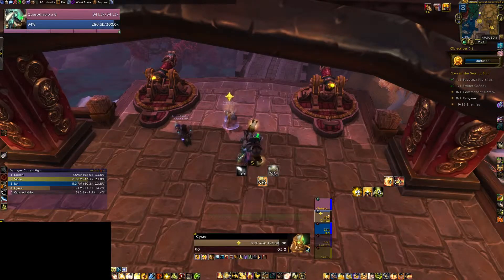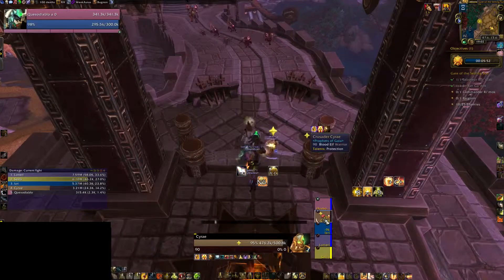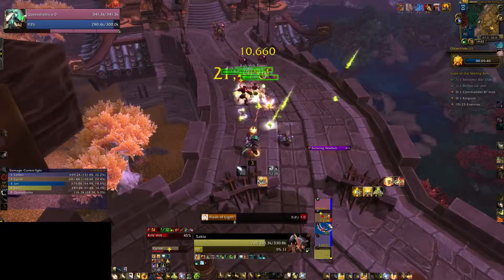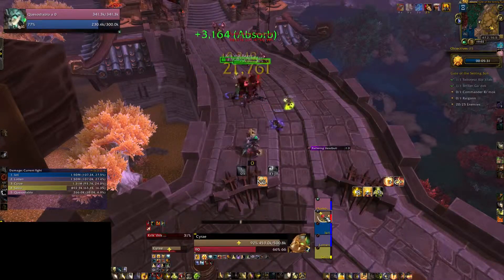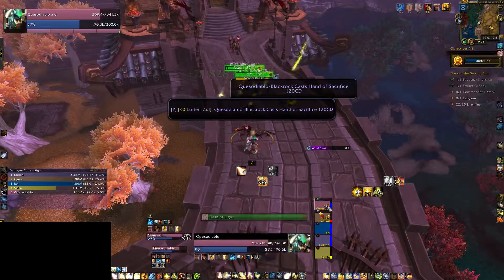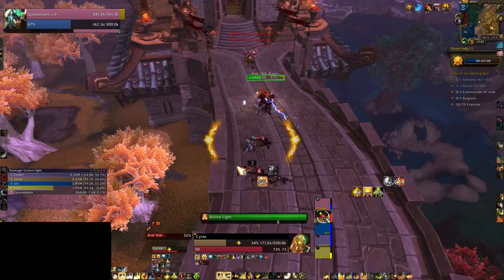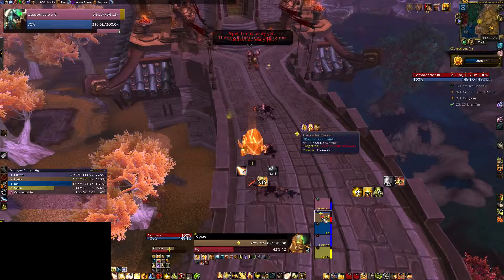I don't have Shield Wall for this pull so I'm going to do it a bit slower than usual. I'm going to pull the first pack, and when they're about 50 I'll go ahead and pull the next one. Watch out on the Ragers — they do cleave, I believe. Pull the next pack now. I'm going to try and stand on the side for this boss to watch for the poison and cleave.